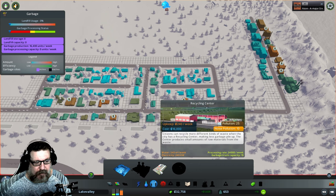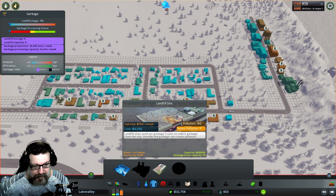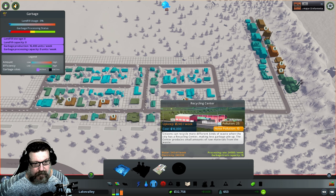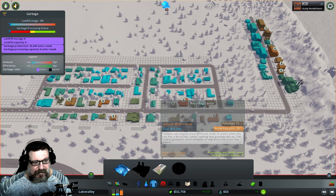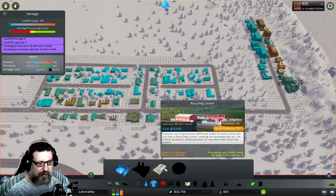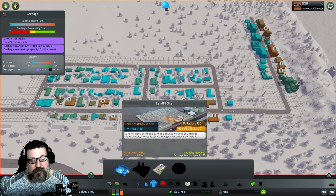We have to make a choice here: go with a recycling center or a landfill. The landfill has a capacity of 8 million — I don't know what that amounts to, but it takes a long time to fill up. The problem is once you place a landfill it has to stay there; if you want to move it you have to empty it and that takes a long time. The landfill costs only $4,000 to place and $160 a week to upkeep. The recycling center costs $16,000 — four times as much — and higher upkeep too. However, the recycling center's pollution is only 25 with noise pollution of 10, whereas the landfill's pollution is 100.